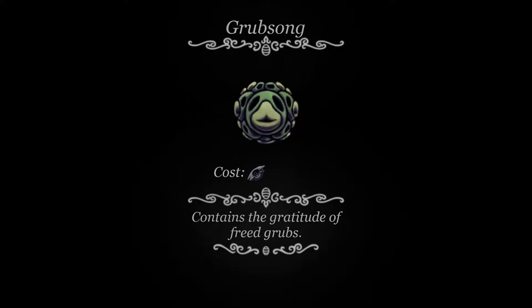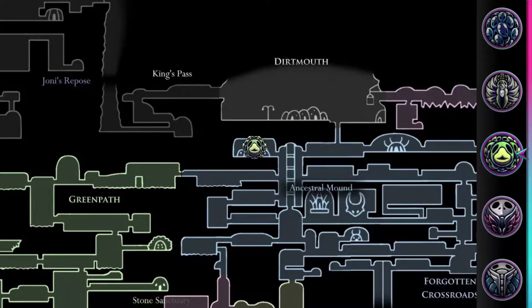Grubsong. This charm costs 1 notch and generates soul when taking damage. This charm is acquired from Grubfather in Forgotten Crossroads after finding 10 grubs.